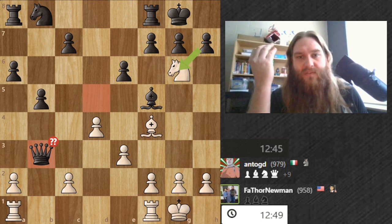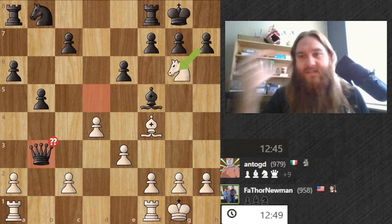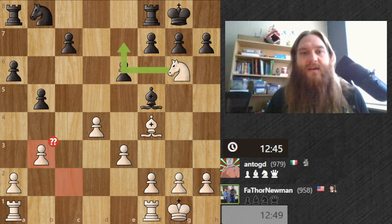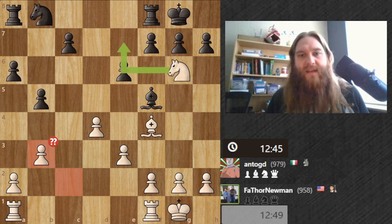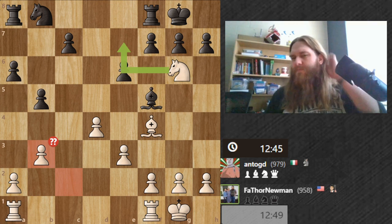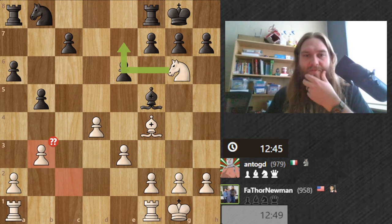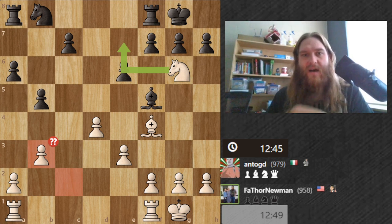That was a blunder for me — I lost five points with that move — and they did not capitalize. So that was actually a blunder for them too, because they're losing a free piece. How did the analysis say to capitalize? I could have come back from it. He got tunnel-visioned on taking my queen and I got tunnel-visioned on taking his back after I screwed up.